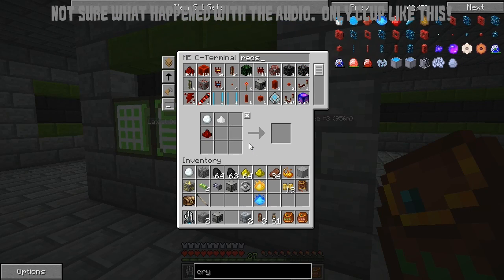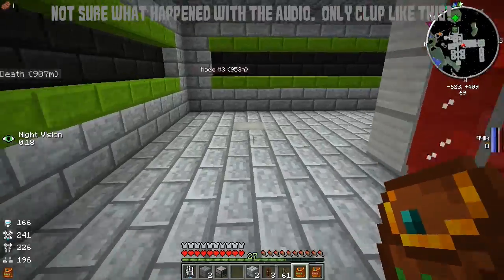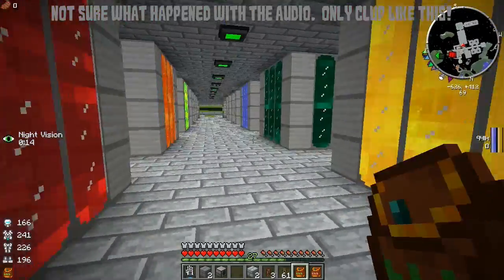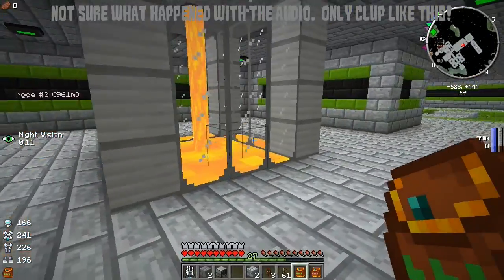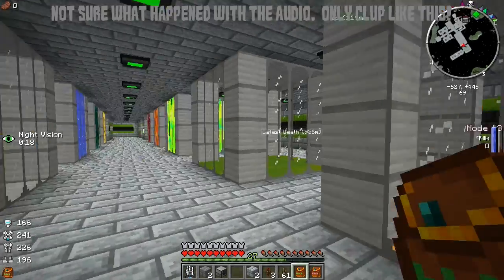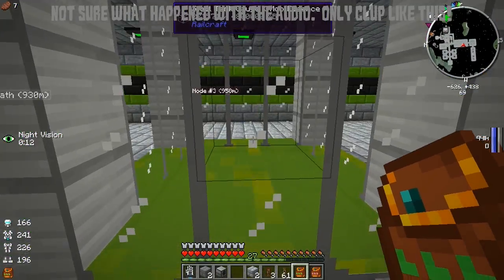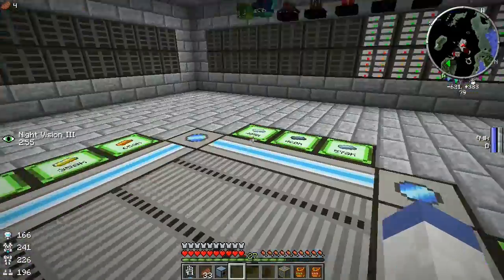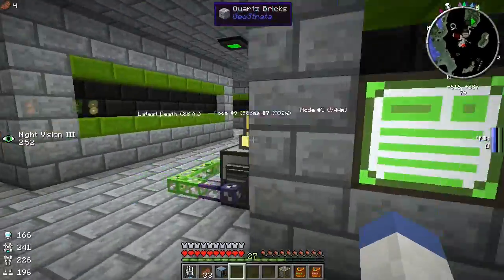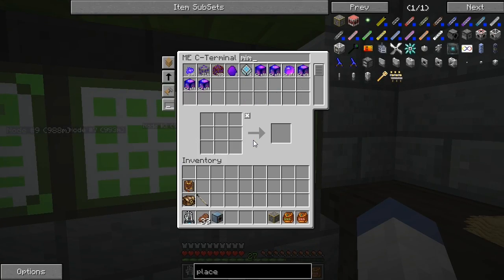Let's check on our gold — 347k. We've gained about 30,000 this video so far. Let's check our mimic ore — 37,000 left. We've used 100k this video — wowzers! How much redstone do we have? Not a lot — I am using that redstone quick. I'll just let those run for a while. We need to process through the rest of our mimic ore because we're using it very fast. We're still producing gold at 350k, but running out quickly.